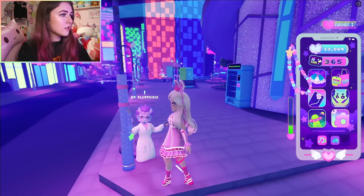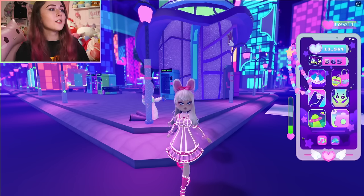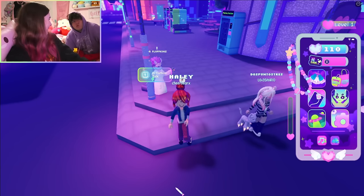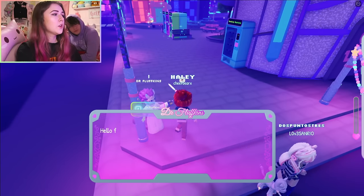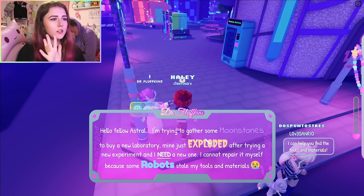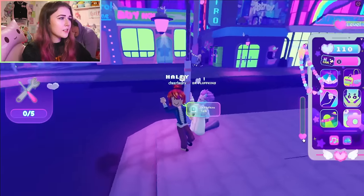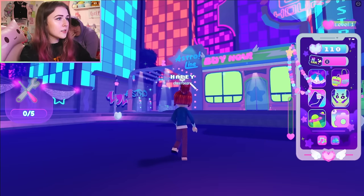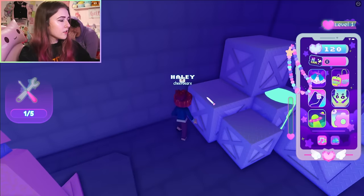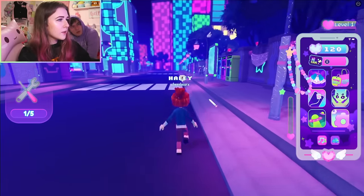Go this way, take a right, and right here is a science lab with a person named Dr. Fluffkins. You're gonna have to talk to them to get the job. I'm going to go on an alt account to show you guys where all of the lost tools are. Go talk to Dr. Fluffkins and he'll explain that he lost some tools — there are five that you need to find. I don't remember where any of them are except for one.